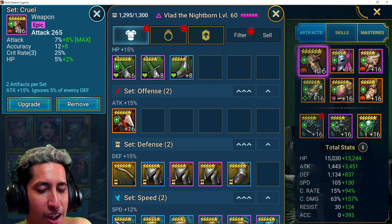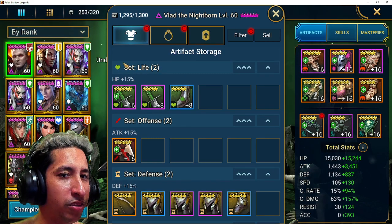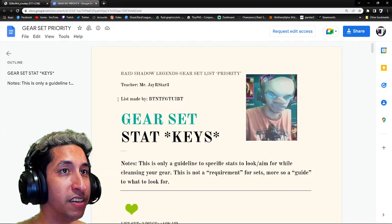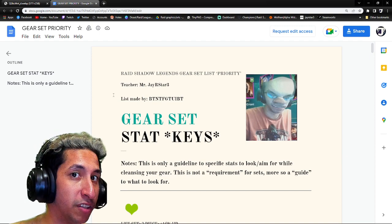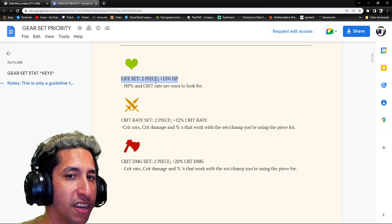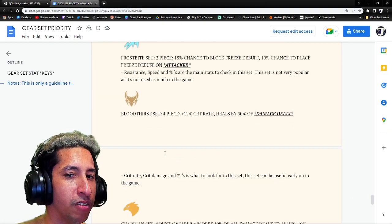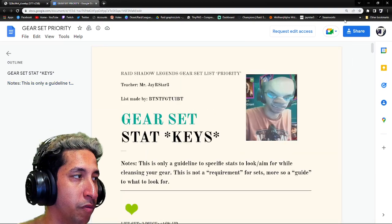Before we go any deeper, I want to talk about the actual artifact sets. We're not going to go through every single one because most of them are self-explanatory. If you want a more in-depth guide, I have one — there's a link in the comments below, as well as a link to my Discord. You can come there and it'll tell you what the set is and what stats we're looking for. The only ones not listed yet, I'll cover in this video — hopefully it'll be updated by the end.